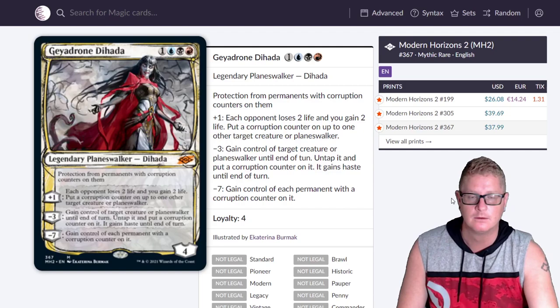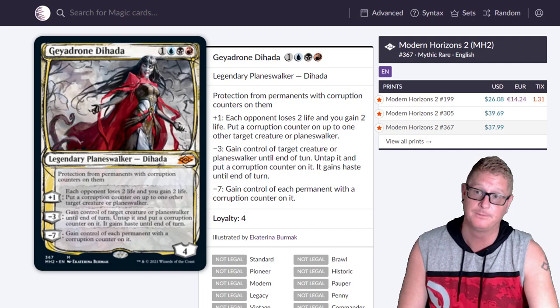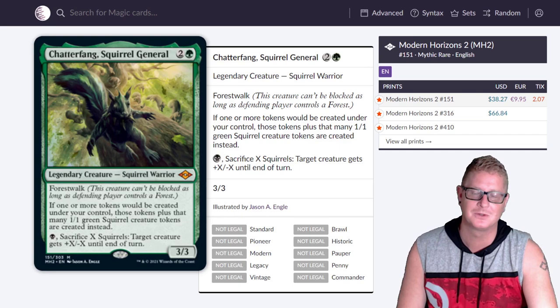There's his queen — Dahada at $37.99, also in the sketch style. This is a freaking powerhouse — she can't control a permanent with a corruption counter on it. When you read over the abilities, they could have written zombie on this card somewhere — she's basically a zombie. They really could have.